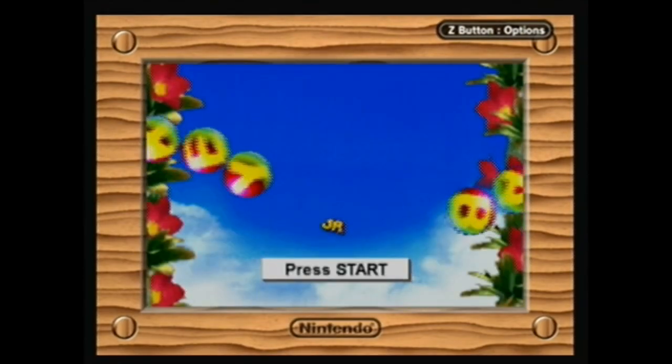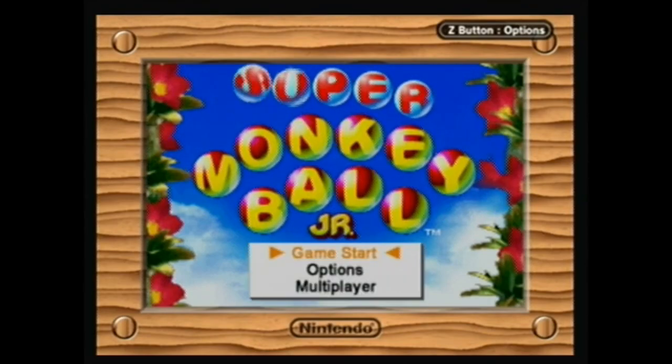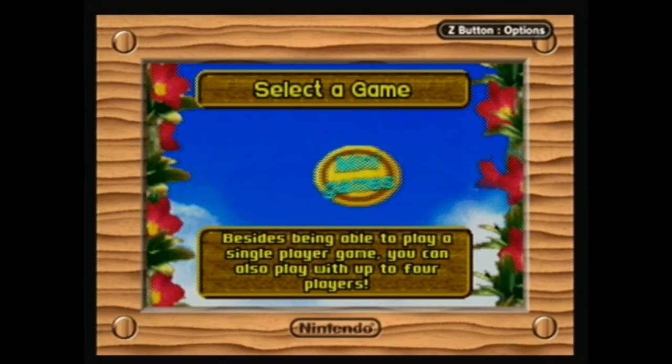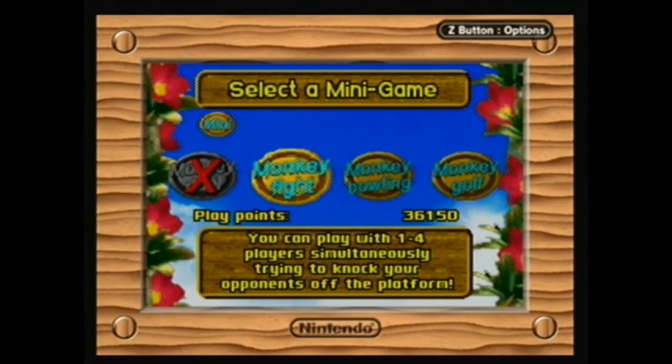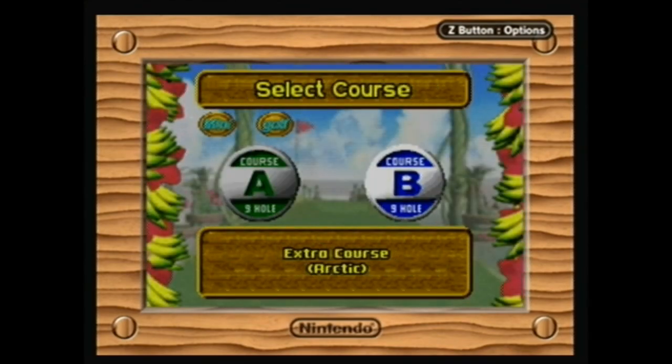This seems like a game you'd give to a child — Game Boy Advance is pretty cheap. I could definitely see a father buying this for their child. It's not like a Switch for everything at 60 bucks. So I guess the dad was playing some golf — he didn't want to go out on the golf course, so he just took his kid's Game Boy and played Monkey Golf. It's funny to think about.